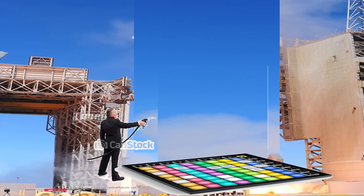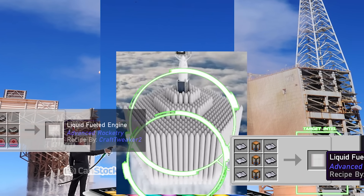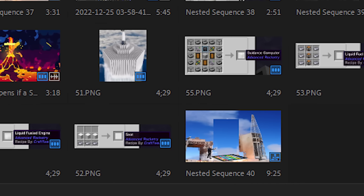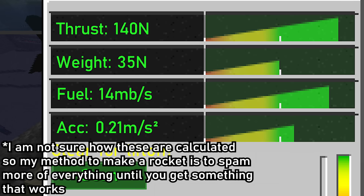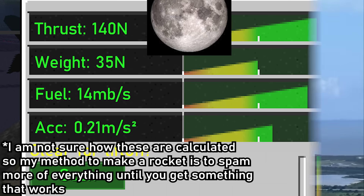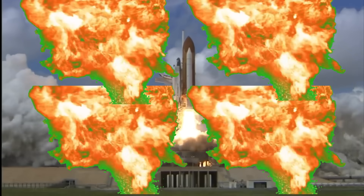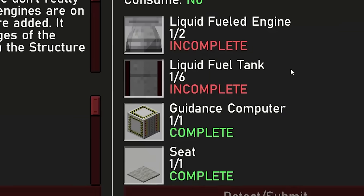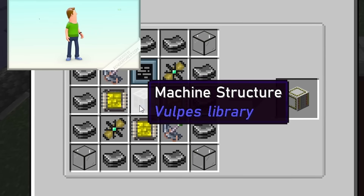Now I could create the actual rocket. The rocket needs 4 parts: fuel tanks, thrusters, guidance computers, and a seat. All of these things had one thing in common — they were real objects so they had mass. Meaning I would somehow have to balance mass, thrust, and fuel capacity to get a rocket that could make it to the moon without falling back down and potentially killing thousands of civilians. But according to my calculations, this is the simplest rocket that can make it to the moon. There is just one problem: this is extremely expensive.